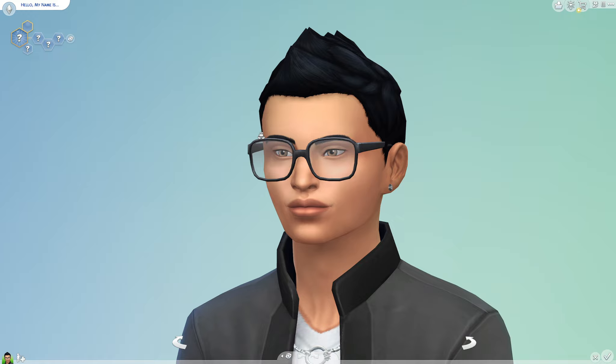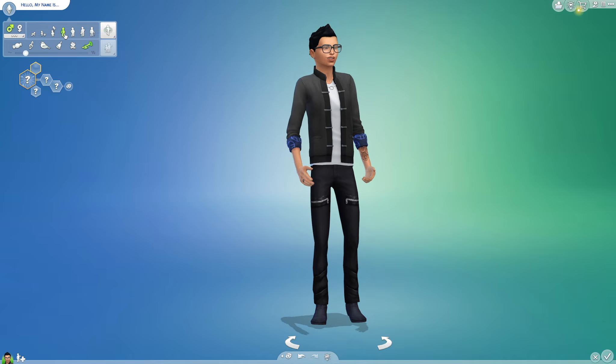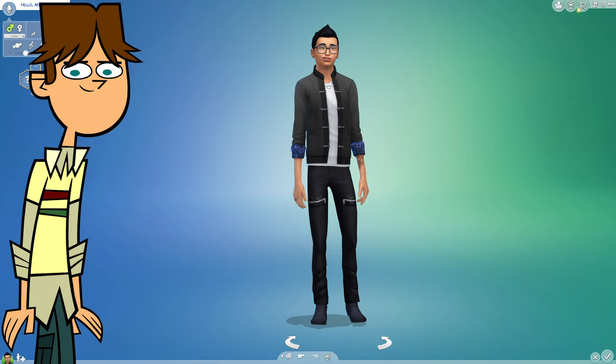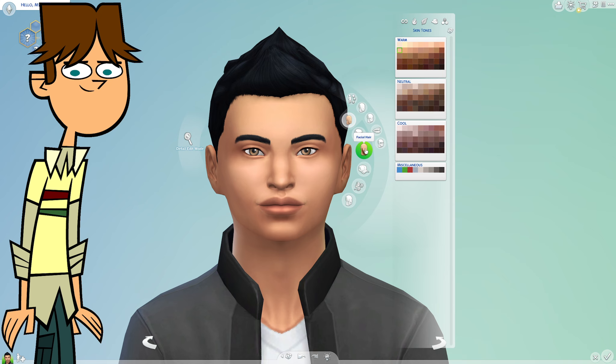So the first character I'm going to make is Cody. Cody is a young adult. So this is Cody in the corner — let's just use him. First, his face is not good. We need to get rid of everything.